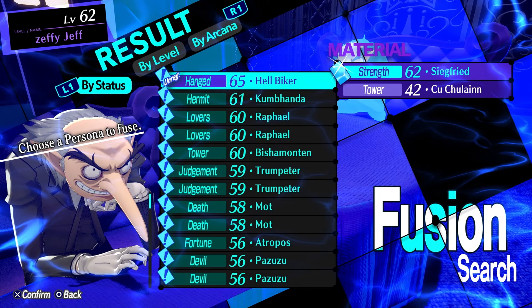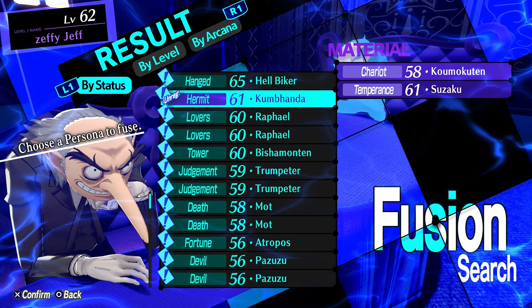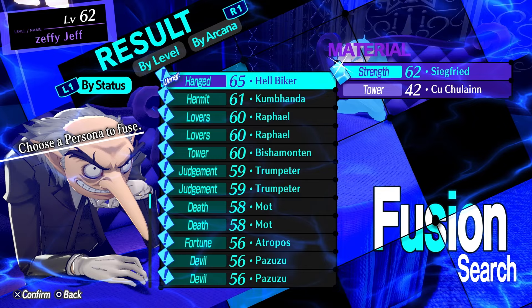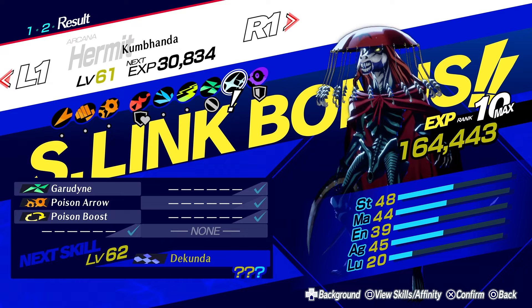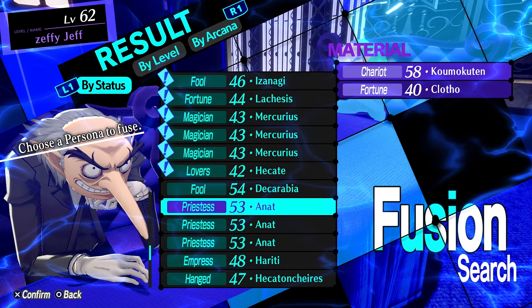For example, by fusing by result, I can get Hellbiker with Siegfried or Kuchelain, or I could get a Konbanda with Konmokten and Suzaku. Keep in mind this will be mostly towards where your level is. So obviously I won't be able to fuse Hellbiker because I'm not at level 65. However, with Konbanda I actually can fuse that one because I'm at level 61.